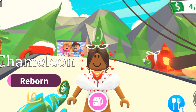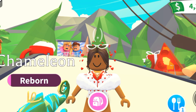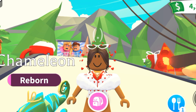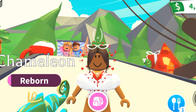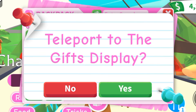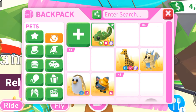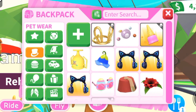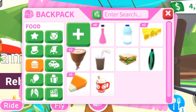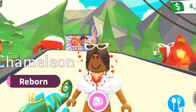The next tip is to use your backpack if you don't want to spend extra money. I recommend using your backpack to teleport to places — it's much easier and you'll get the job done faster. You can teleport to the gifts area, the nursery, the pet wear area, the accessory shop, the baby shoulders area, the food supermarket, and more.